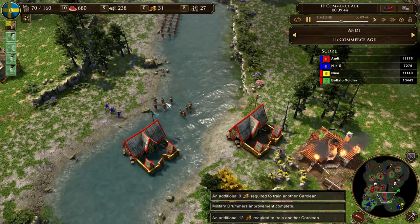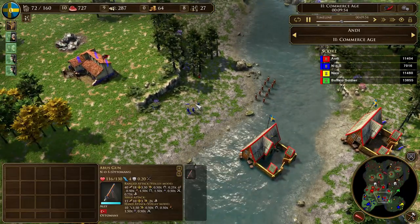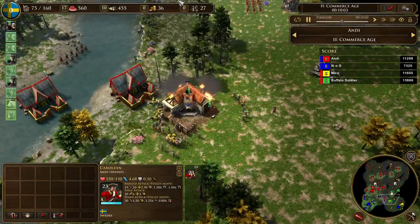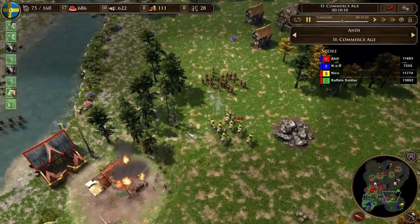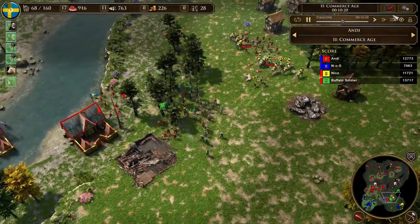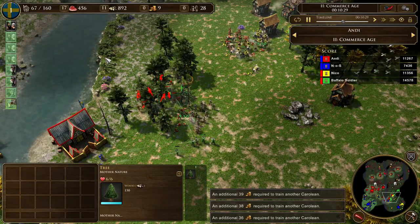Keep producing torps and keep producing Carolines — that's the name of the game. At this moment my ally's army is basically dead and he doesn't have any Abus guns left. He is producing some Hussars now. What I'm going to do now is send my Carolines to flank the enemy. Soon I will have enough Carolines to take on this army. He is sending his cavalry to stop me and now I engage with my Carolines. It's a bit unfortunate here because the wood blocks my Carolines — on an open field they are more effective.